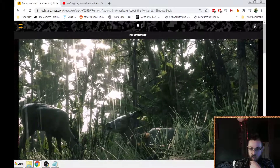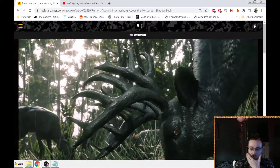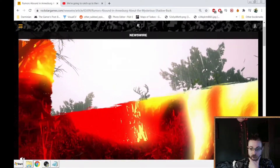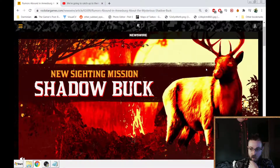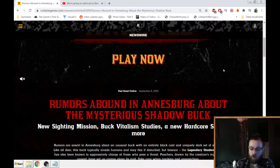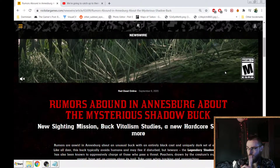Today is the 8th, so we are a day after the close of the Naturalist Photography Competition. I went into this hoping we'd get a nod to that, and we totally didn't. There's the new Shadow Buck — that's the new hunting mission that Harriet gives you. It's not bad, a bit of a goose chase, very similar to the others, but at least it's a new animal, sort of.